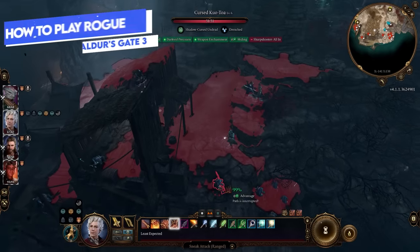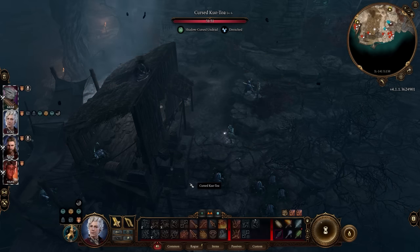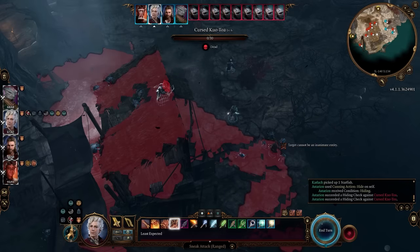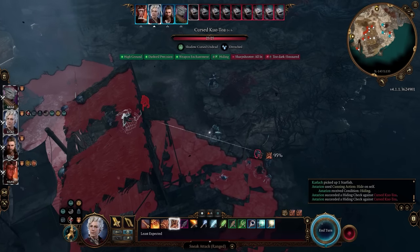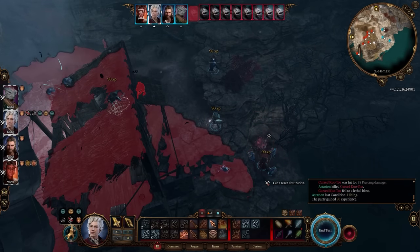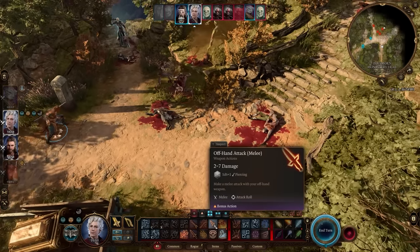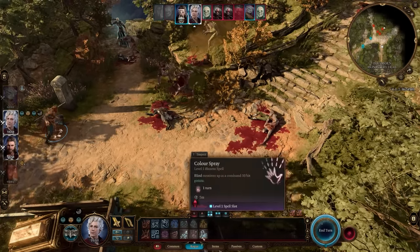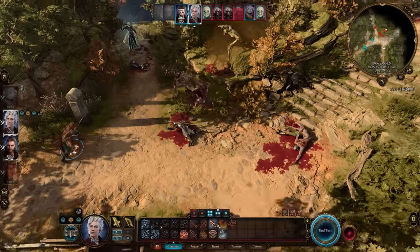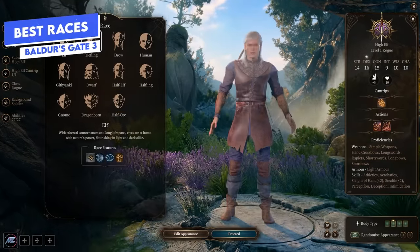Rogues are the most stealth-based class. They gain benefits from great mobility via cunning actions — as a bonus action rather than an action you can dash, hide, or disengage. They also have the sneak attack formula: an additional 1d6 of damage to sneak attacks, which always have advantage. Astarion the companion is also a rogue, so this guide will help you build him out as well.